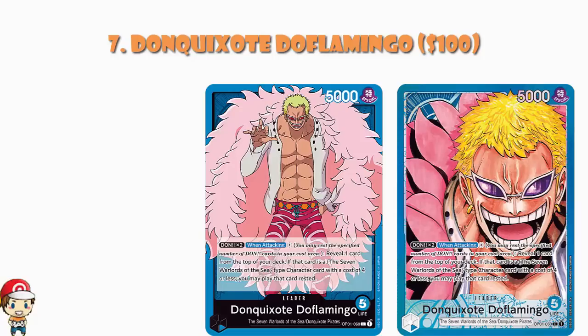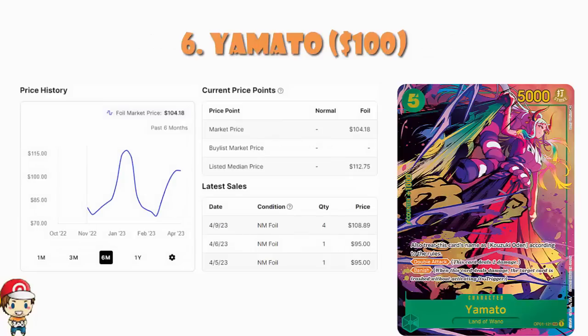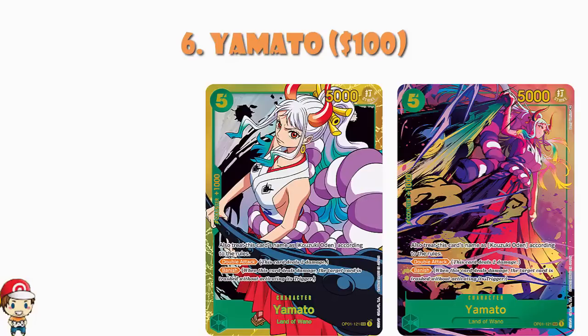At number six, we've got the alternate art of Yamato. This one is properly all over the place — big up, big down — and it's actually been jumping up a lot lately. This is the other alternate art I got from my initial box, along with the Doflamingo Leader. It's trending around about $100. It's a five-cost character with double attack and banish, which is pretty awesome. It's an alternate art secret rare with low pull rates, plus it's a playable card.